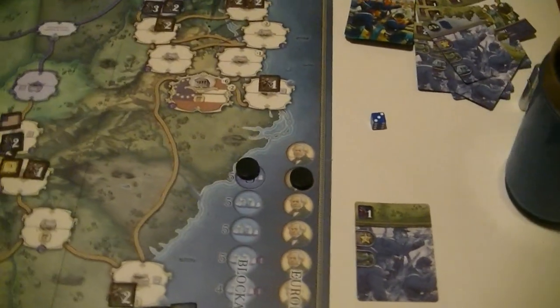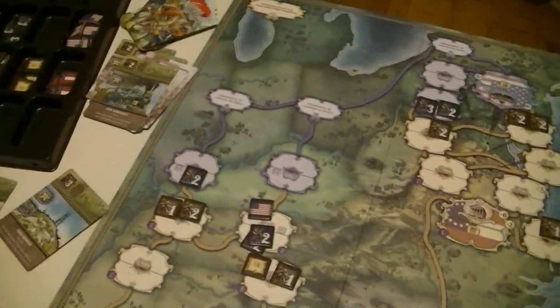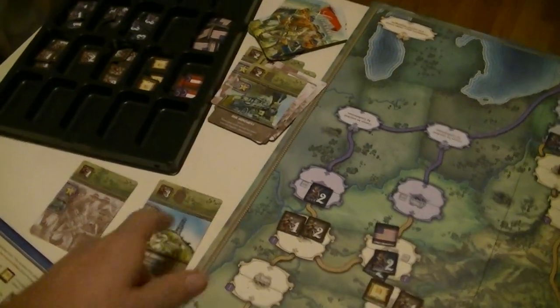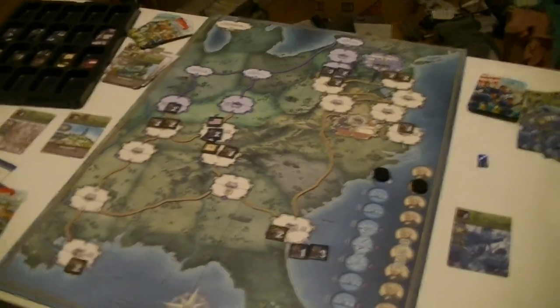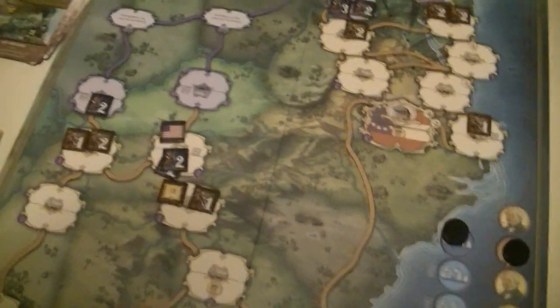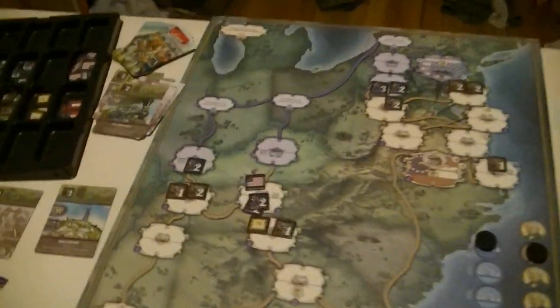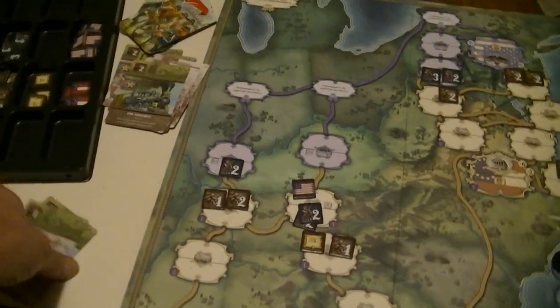The Union is weak — only six to two, three, four, five, six, seven, eight. I don't even take a loss. This is lost. But now we have a retreat problem. What's up with the retreat problem? I think I need a naval card to retreat.